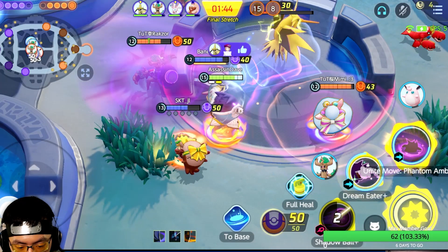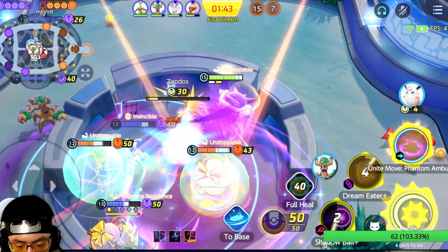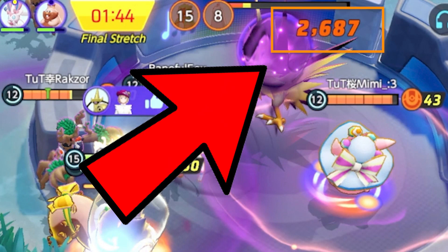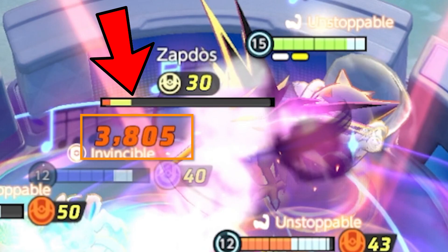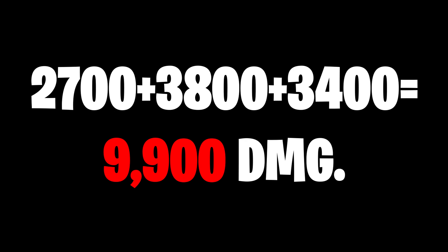For those who do not understand what just happened, I just did 10,000 damage in one shot with Gengar on Zapdos within one second. The first Shadow Ball did about 2,700 damage, the second Dream Eater did about 3,800 damage, and the second phase of my Unite move did 3,400 damage. In other words, I did 10,000 damage in a one-shot combo with Gengar on Zapdos.